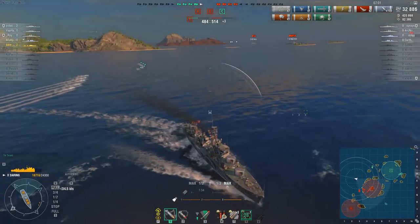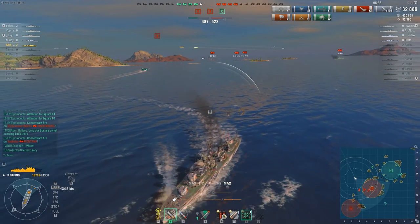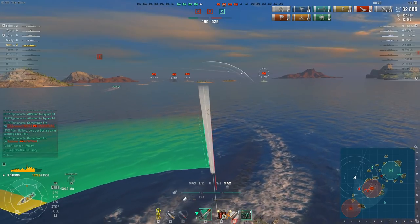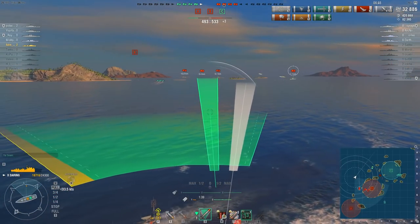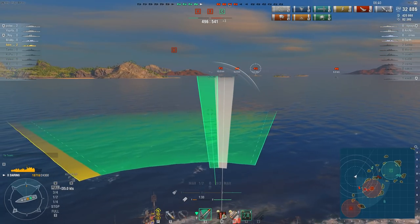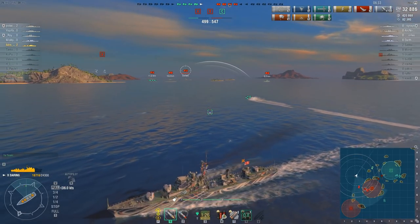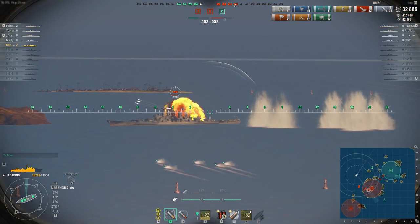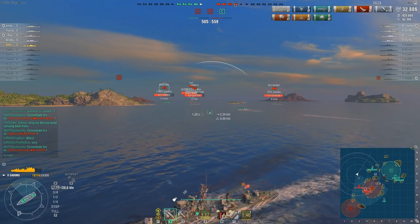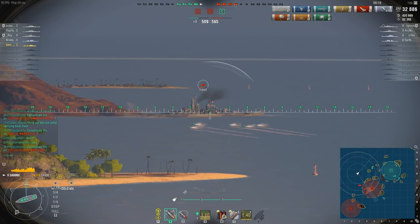I dropped a focused spread in there, but I noticed the Des Moines charging my position, so I want to angle away as quickly as possible. I still have another set of torps up but I just want to be angled away from the Des Moines when this radar comes. He is still moving towards my position. I'm going to try and drop this set on the Yamato — he does seem to be moving forward. The enemy Des Moines seems to be blissfully unaware of my location and also seems to have totally forgotten about the fact he has a radar consumable. These torpedoes are looking spot on the Montana.